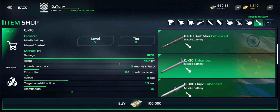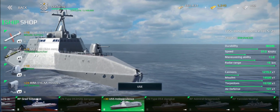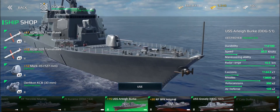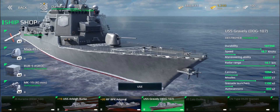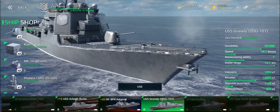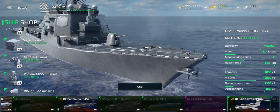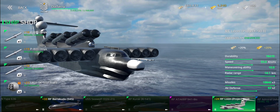So, missile spam. Looking at ships, we have to distinguish between ships like the Independence which has a single missile launcher, missile destroyers like the Arleigh Burke which has two, and multi-purpose destroyers like the Gravely which has one cruise missile launcher but more AA and anti-submarine warfare capabilities. And then there are more exotic options like the Ekranoplan, which has three missile launchers.